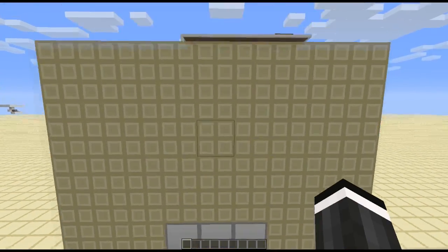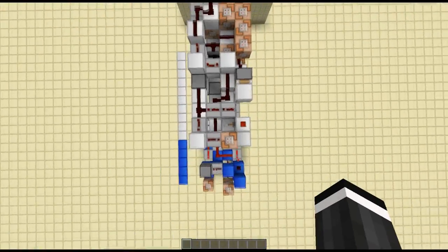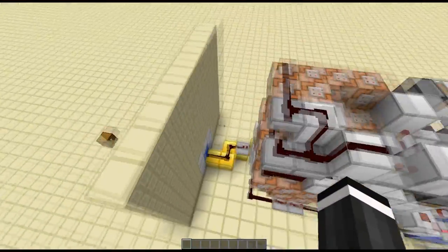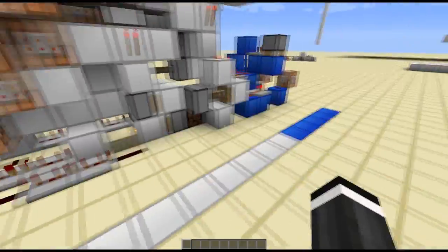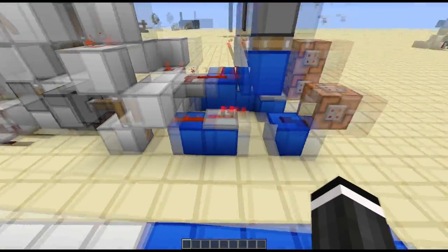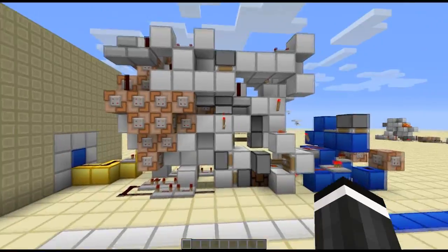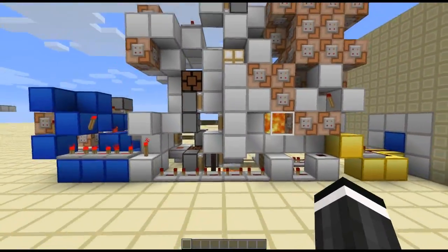I'll show you guys the redstone behind it. Here it is. This whole lot is only four wide, which is extremely compact for what it is. This gold section here is just the input — it's not part of the mechanism itself. And this lattice section here is how it determines the output from a single wire, so it can actually determine whether that is on or off to two separate outputs. That's what that's for.